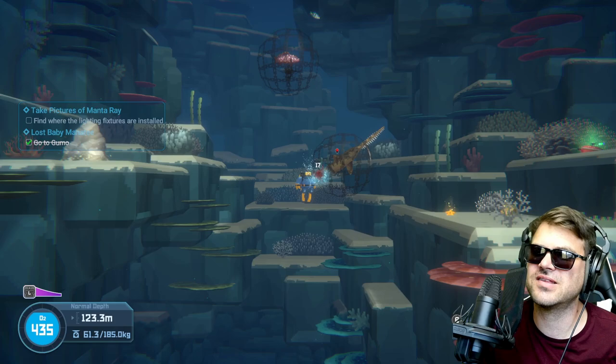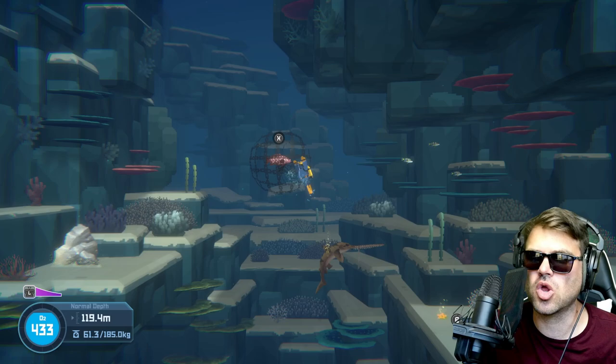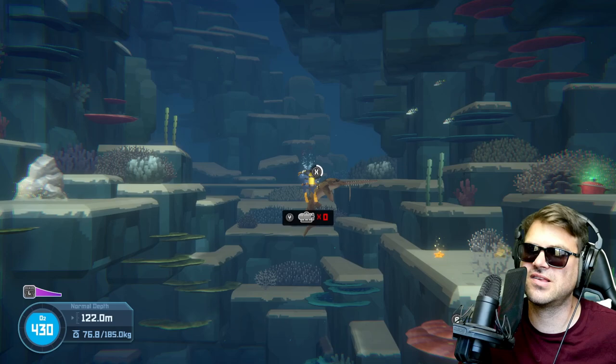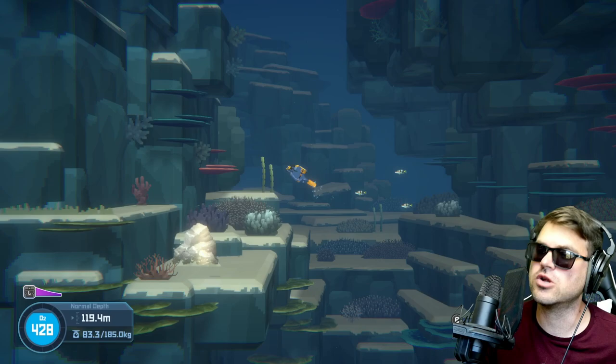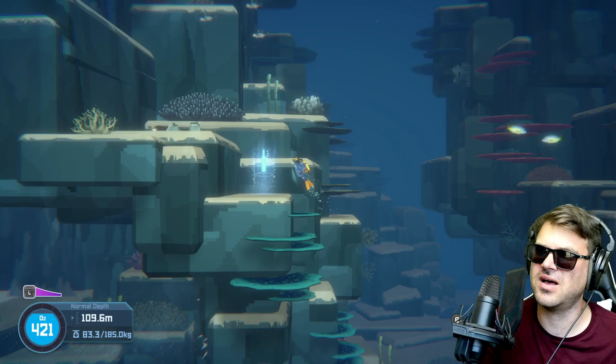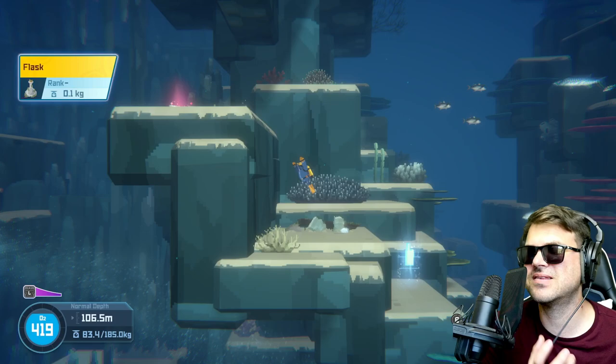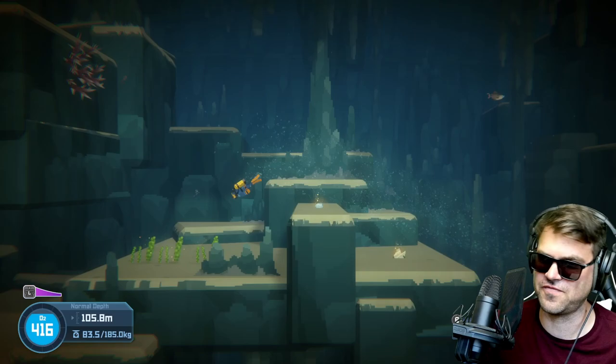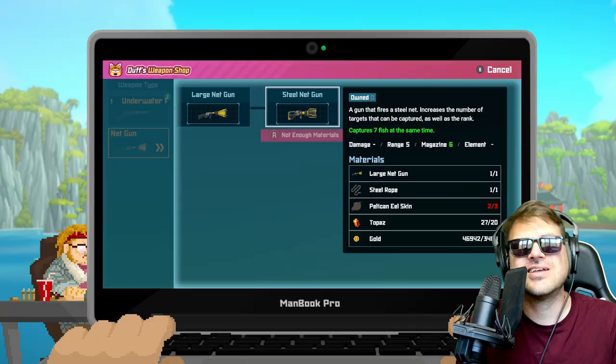The pelican eel skin is required in order to get the steel net trap, and once you do, you are going to be able to trap some much larger fish than you were ever able to get before with the regular traps. You'll be able to get the tuna fish with the steel net trap, and you'll be able to refill your ammo just like with your normal net gun. Normally if you want to catch tuna fish, you have to use either a ton of harpoon hits or you have to buy a steel net trap and you only get like two or three of those per dive. But with the steel net trap gun, you'll be able to get a bunch of attacks and catch a bunch of fish.